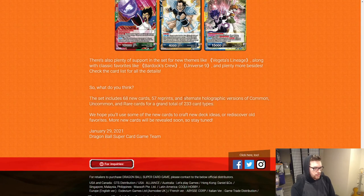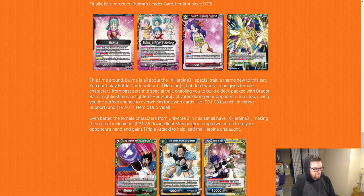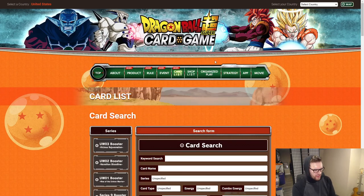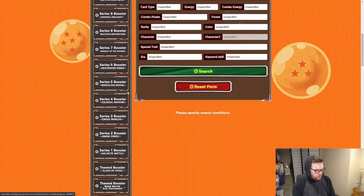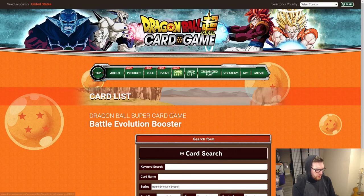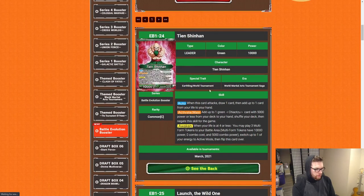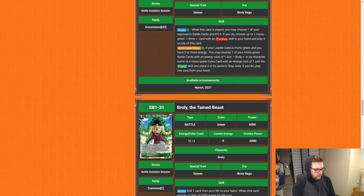When this card activates its blocker skill, your opponent may choose one of their cards and switch it to rest mode — if they don't, draw one. Since it's once per turn, if you can re-stand this card you can block multiple attacks and keep forcing cards into rest mode. The set contains 68 new cards, 57 reprints, and alternate holographic versions of common, uncommon, and rare cards for a grand total of 233 card types.